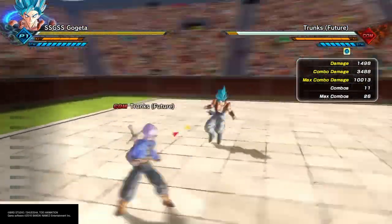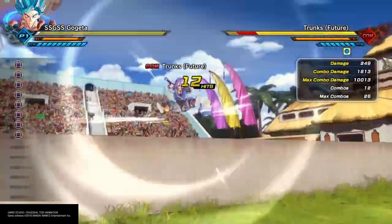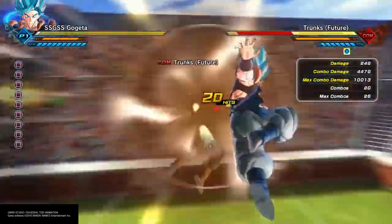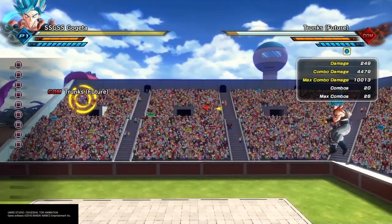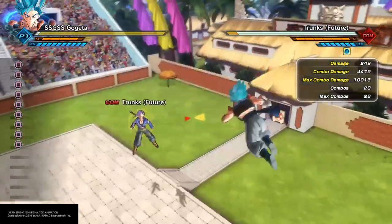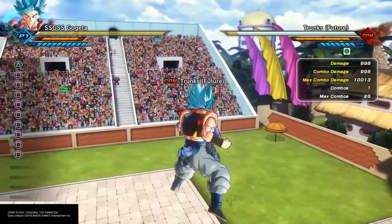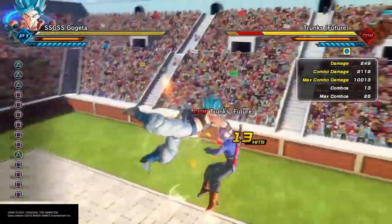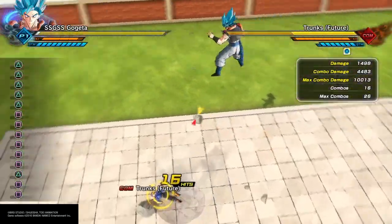Now before we get into the main combos, everybody knows this combo right here where you just hit square. It does the most damage, but it does not land in ranked — it never fully lands, it never does that 4,479 damage. Now a combo that does the same amount of damage — let's put the triangle right there so we can see — pick him up, 4,483 damage, basically the same.